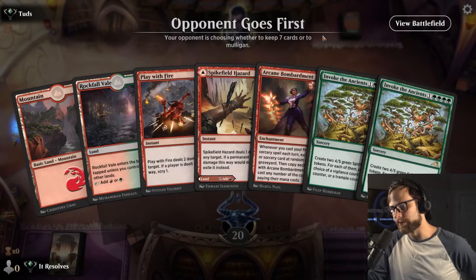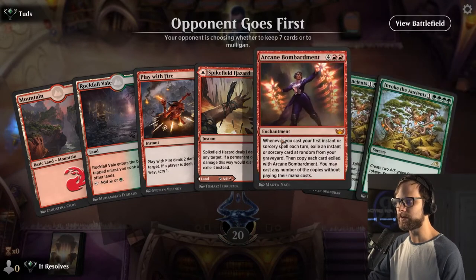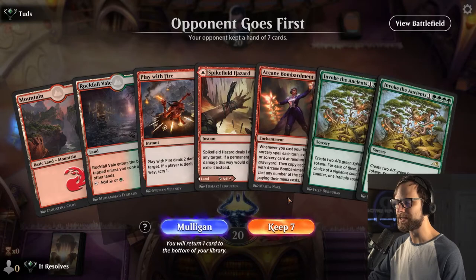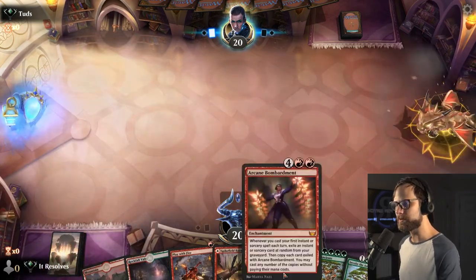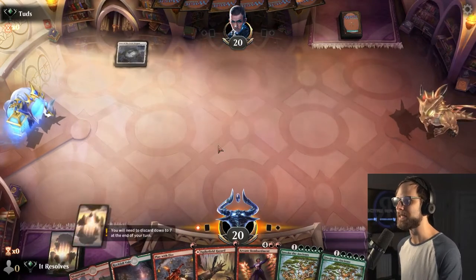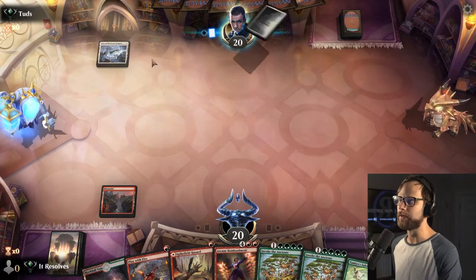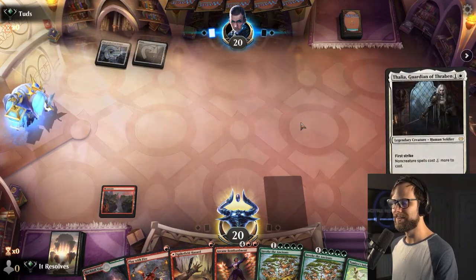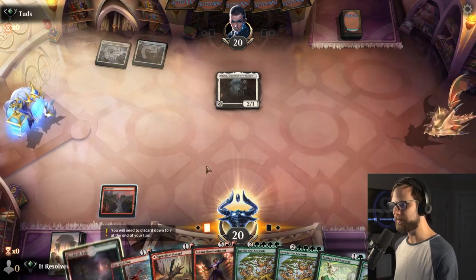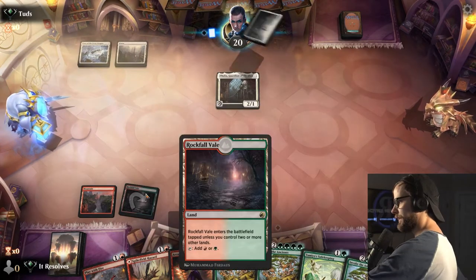Here we are for game number one. The hand is a bit interesting — we're a little heavy on late drops but we do have a couple of interactive pieces in the early turns. I'm going to try it. I do like having an Arcane Bombardment ready to go. We're going to leave up both Spike Field Hazard and Play With Fire. Seeing this, I'm expecting Mono White — and look at that. We'll just drop the Rockfall Veil and see what we can do.